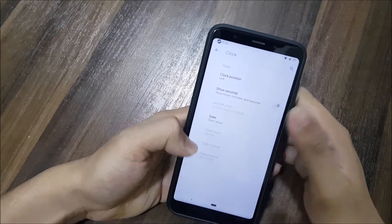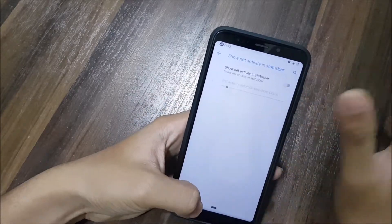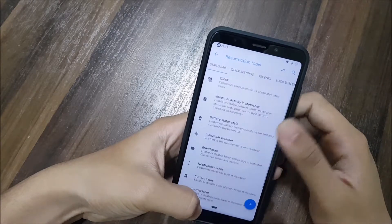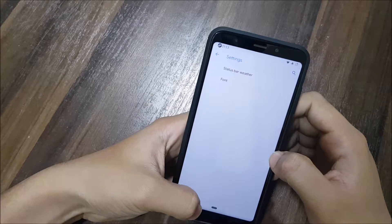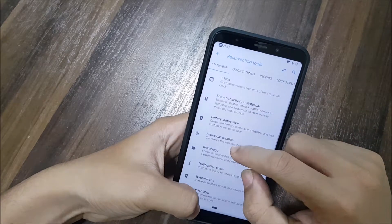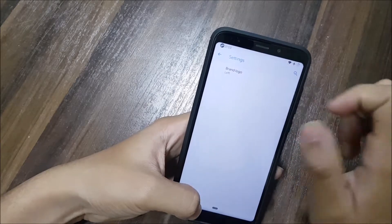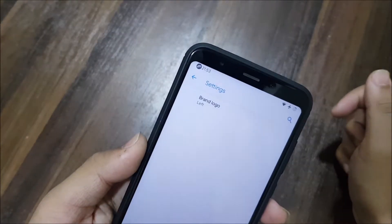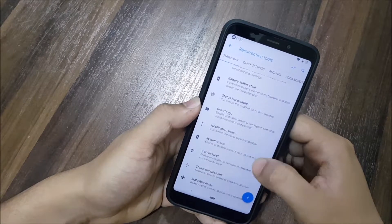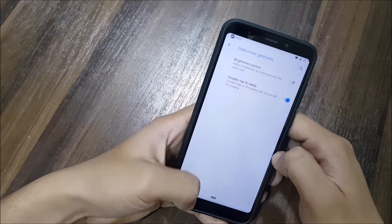Let's take a quick look at all of these customizations. First is the clock customization — you can edit everything in the clock. Then battery style, network indicator with net activity in the status bar, status bar weather, and font. You can also see the brand logo — the Resurrection Remix logo on the left. Then we have notification ticker, system icons, category labels, and status bar gestures.